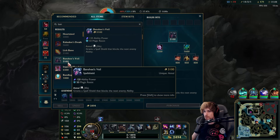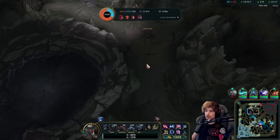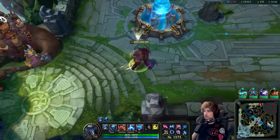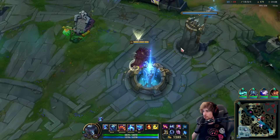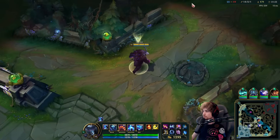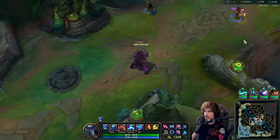I think I'll build Banshee's. I'll just go for the AP for now — we're going Banshee's. Then the last item will be either Zhonya or Rabadon's, one of the two. The Dragon spawned at 55. I got my ult, ignite, and Flash — I got everything ready. We will definitely win this team fight.